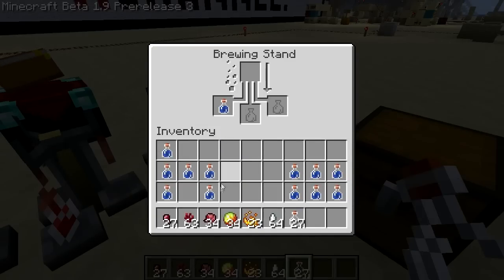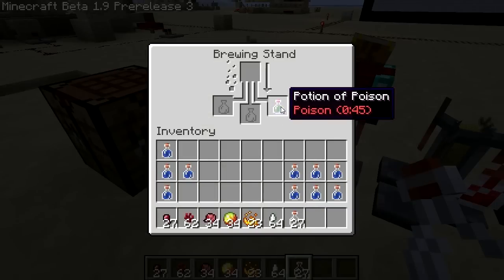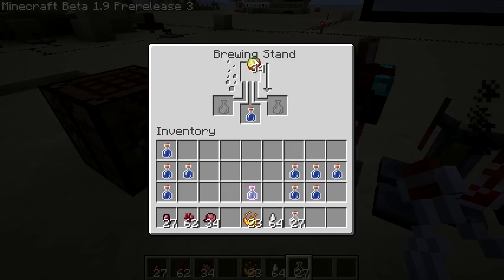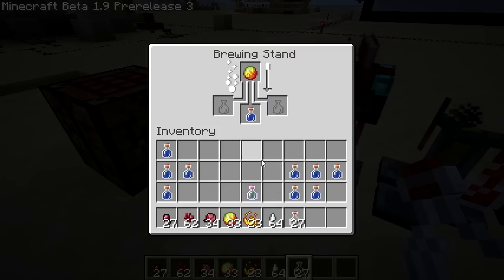I think we're going to make another batch of nether wart. Let's put a bit of magma cream in there. So this is water, nether wart, and magma cream.